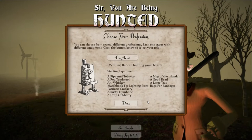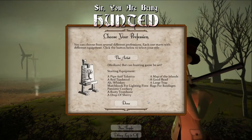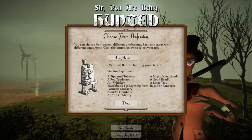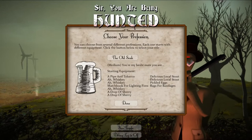The artist is medium level - can hunting game be art? Equipment includes pipe and tobacco, a red toadstool, whiskey, crockery, matchbox, a trombone, sherry, a map of the islands, a good read which is probably a book, a large trap, and rags for bandages. The old soak has pipe, tobacco, multiple whiskeys, firelighters, sherries, stoke, pickled eggs, and bandages - he's my kind of guy.